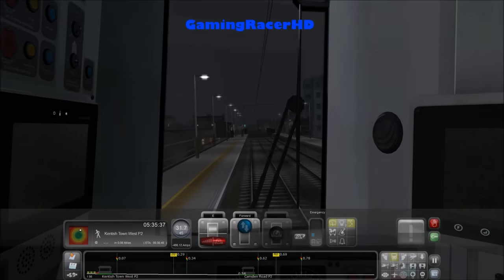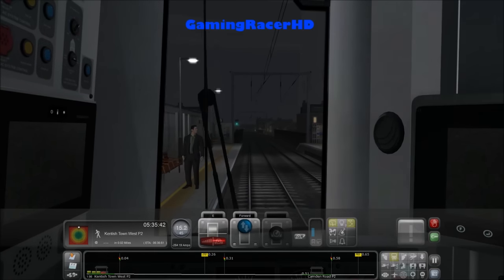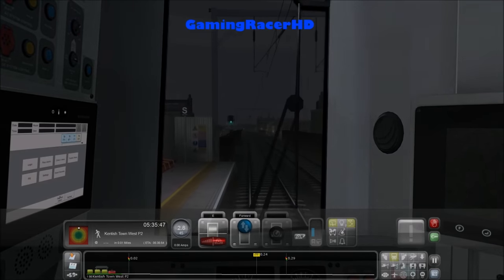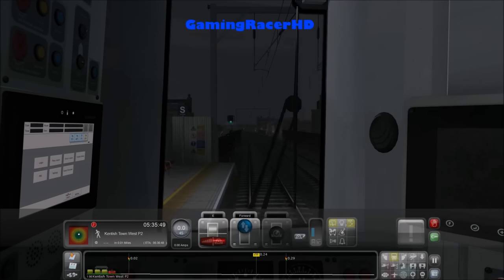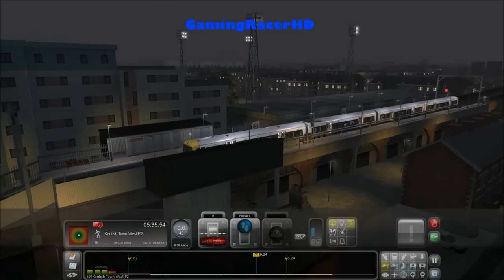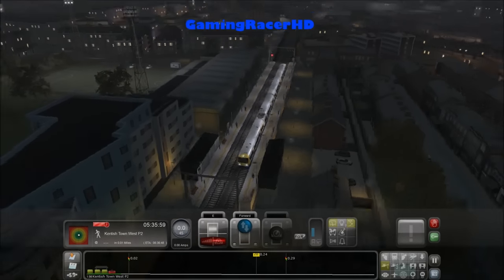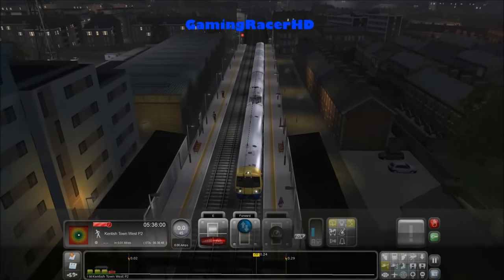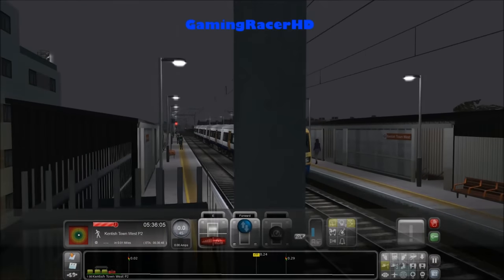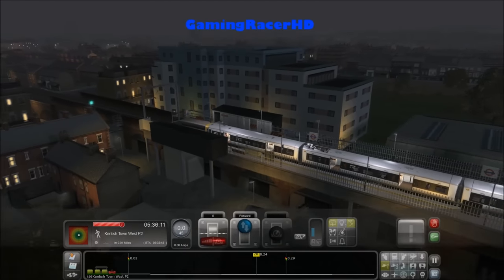We're going to hopefully not overshoot it — no that's okay. Emergency brake is such a lifesaver, look at that. Kentish Town West. Not too sure why there would be lights here but maybe you work here — that's the reason you'd come to Kentish Town West. I want to go to Kentish Town High Street.